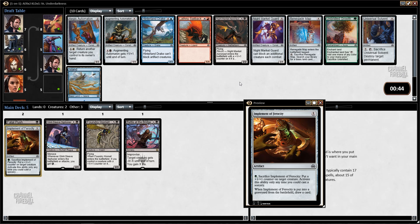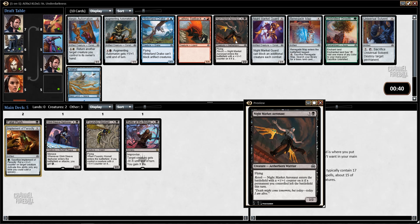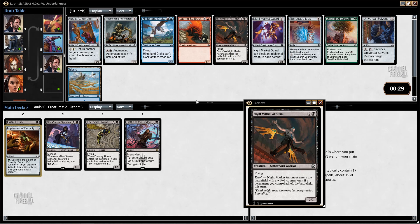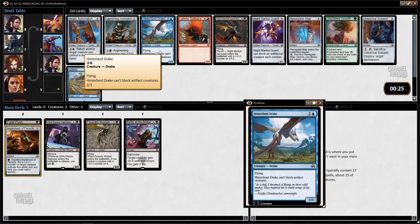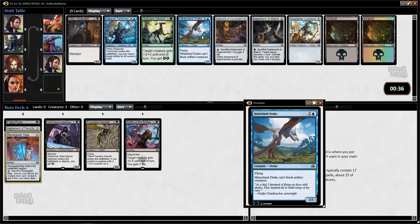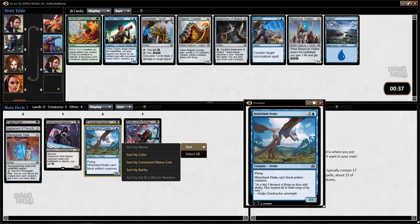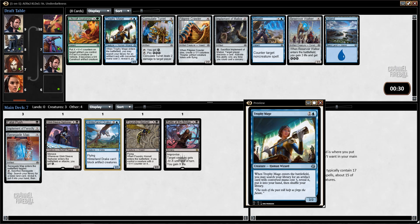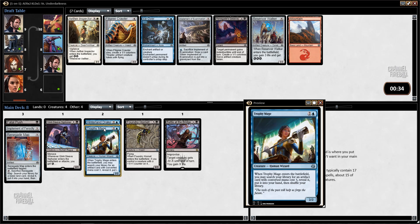I guess we just want a Renegade Map. Black doesn't have that much Revolt payoff — it has cards like this which are just whatever. It does have Vengeful Rebel if we get lucky. Could take Henril Drake, which is probably the best card in the pack. The map is kind of the safer pick — see what other colors we end up in. I'm going to take Henril Drake now, because there's no real guarantee we're going to end up in green with all the green we passed. I don't like Implement of Malice all that much. I guess we'll take a Trophy Mage — maybe we'll get a sweet three-drop, or a medium three-drop. Doesn't matter that much, just value.